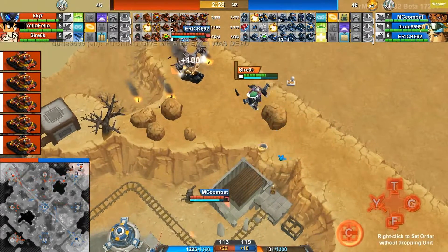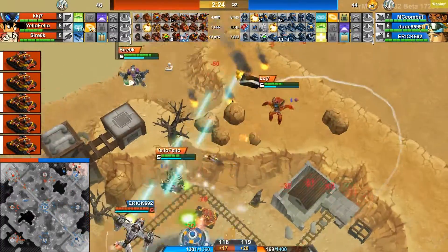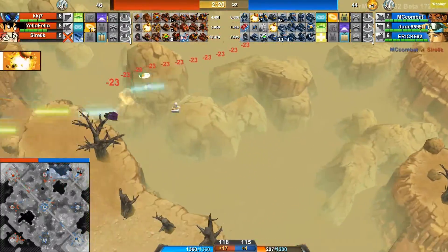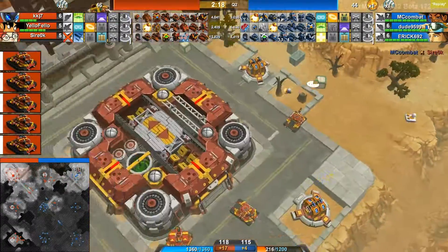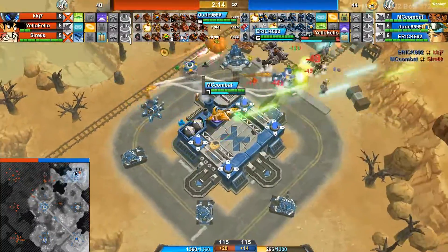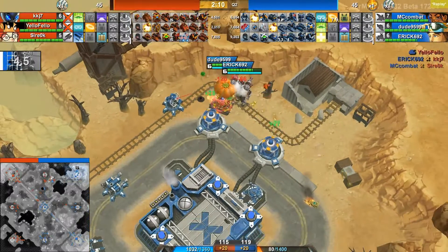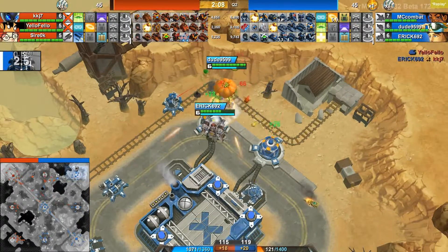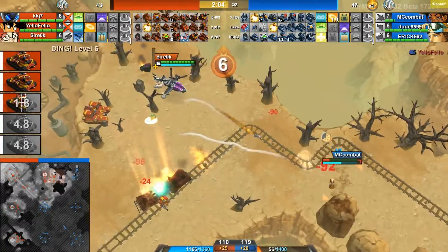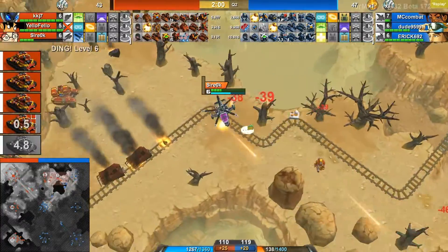Sire gets finished off in the air by MC Combat — MC Combat with really, really good positioning was able to take down Sire in his flight path. Yellow is also getting killed by the blue units. Dude is going to be able to abduct this Dillo unless it gets killed by his units first, which it does. Right now, red team is definitely behind just because they don't have mid. Each team has a corner, but even though red has the more powerful corner, they do not have mid — that is a humongous positional advantage here on Thar.